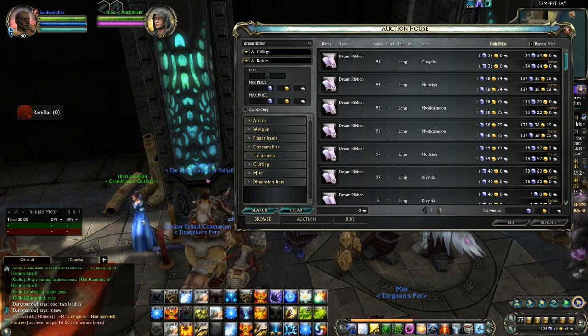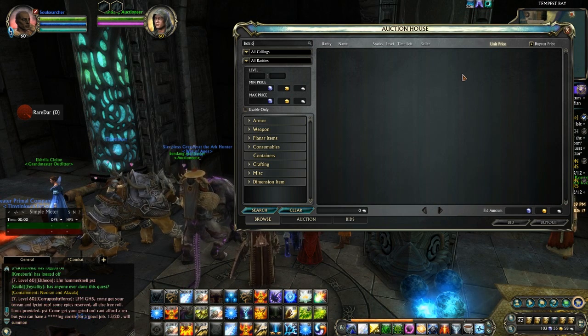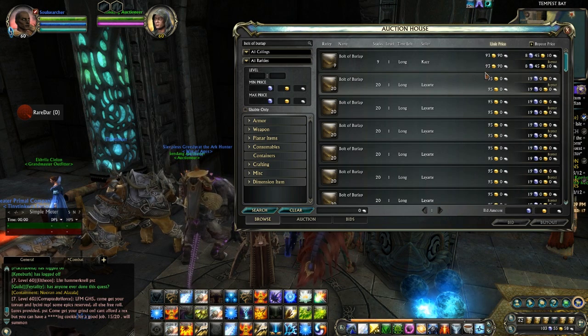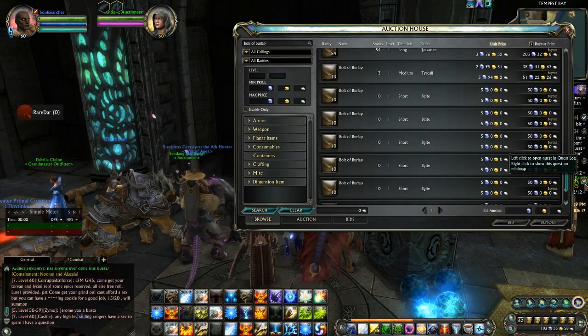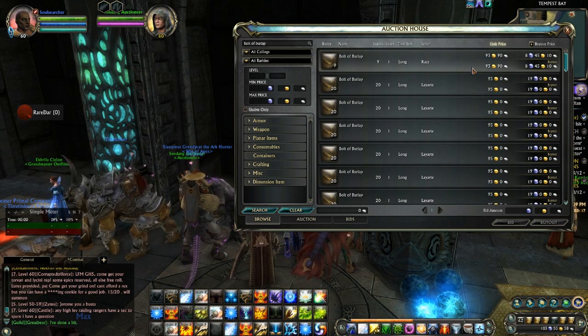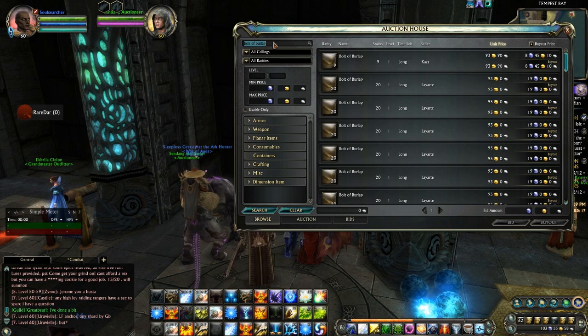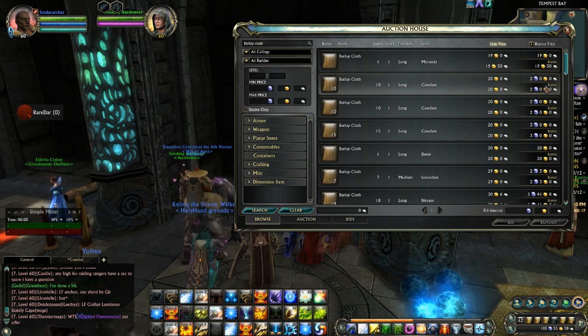Another thing that happened - and this was interesting, nobody knew it was going to happen - bolt of burlap. This is actually much lower in price than what it's been. I would expect that to go back up this weekend - it's a great way to make some Platinum. A bolt of burlap costs two burlap cloth to make. Burlap cloth is also going for ridiculous prices - 10 are being bought out for two Platinum, so 20 gold apiece on burlap cloth.